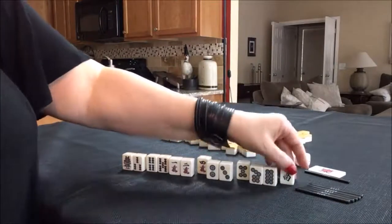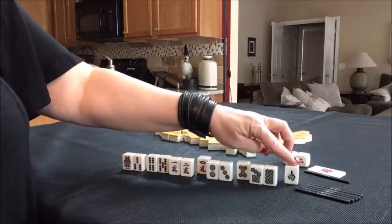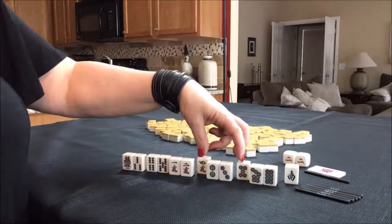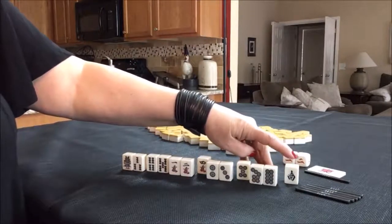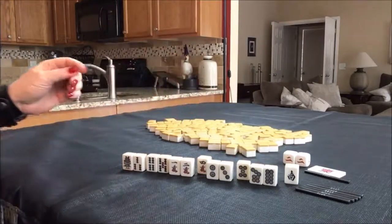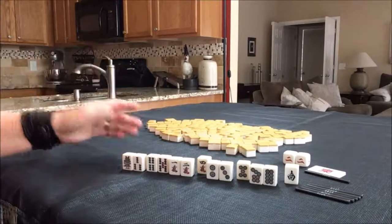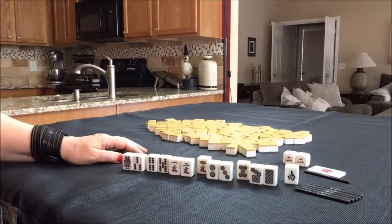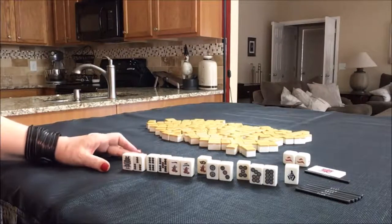Now we're South, so we would have to discard this South tile because you cannot have a valued pair. We would need a number tile or a seat wind that is not South for a non-value pair. Anytime you can stack Yaku, do it. If you would do something differently here, let me know.